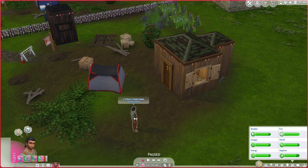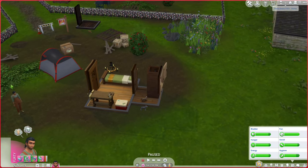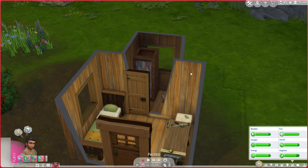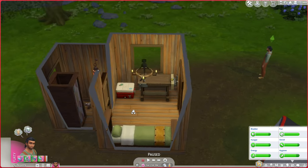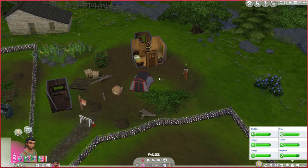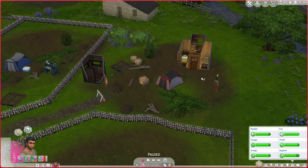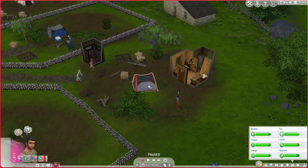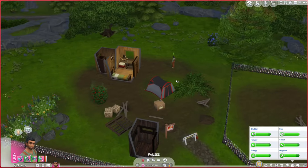I've expanded Cypress's little shack. We have the bathroom in the back with a shower and a light. In the front room we have a bed, his woodworking table, and his cooler — so now everything is pretty much indoors except for the tent. I'll probably leave the tent out for stay-over guests. We'll never sell the tent since it was given to us for free, so I might as well keep it as extra space.